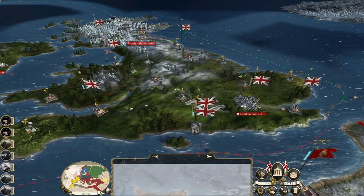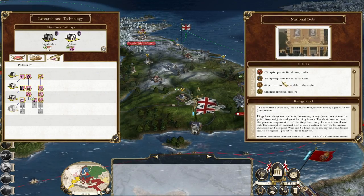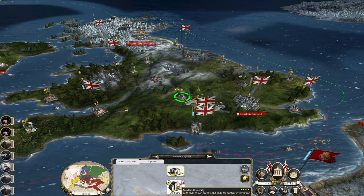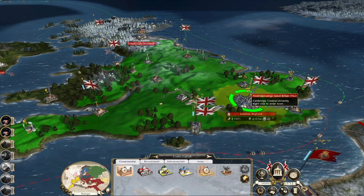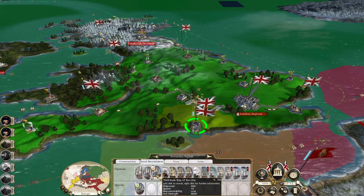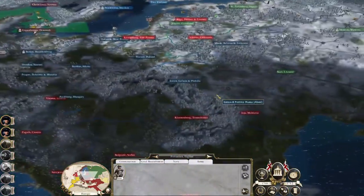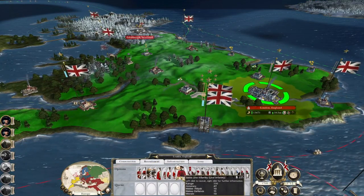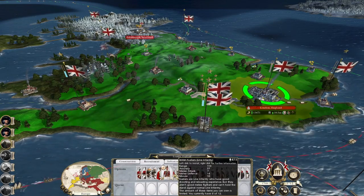Some traits have been gained. Rights of Man has been researched, which is pretty good, but so is National Debt to reduce upkeep across the board. Is this when I upgrade both of these to modern universities? Takes a lot of money. Let's add a second-rate ship of the line here. So many cool units — British Fusiliers, Grenadiers, Swiss Line.